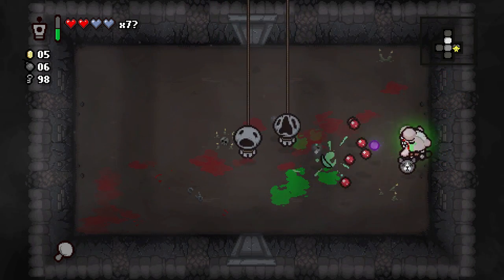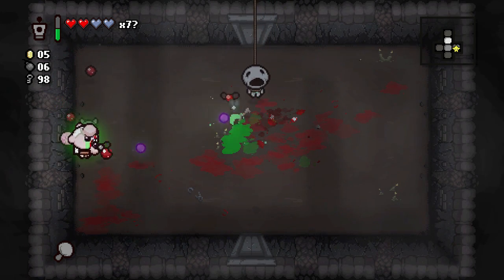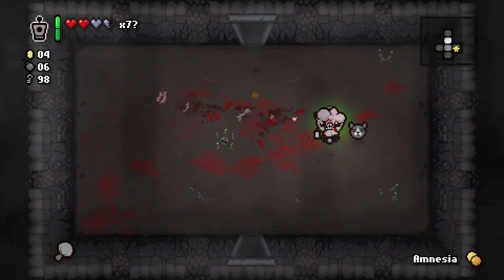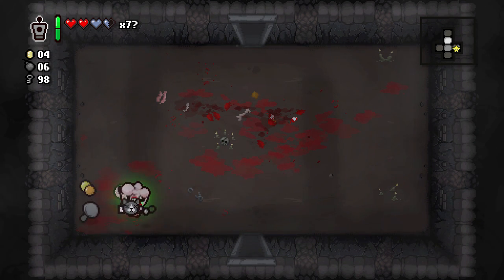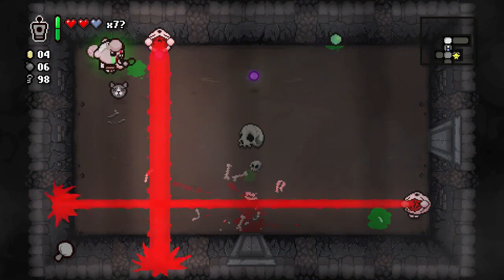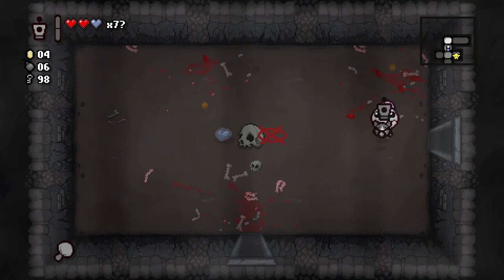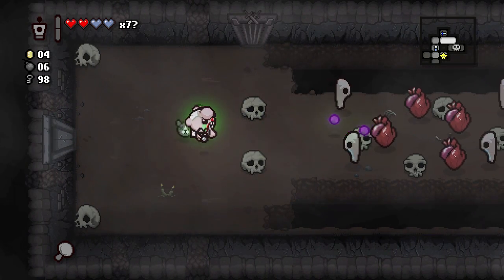Let me get this guy away from us. It's definitely easier if they're right next to each other to avoid getting hit because their bullets are pretty much in the same pattern, and it also helps you see where the bullets are coming from. Let's drop that down in the corner. We got a soul heart back — that's good. Oh, mask room — not so good.